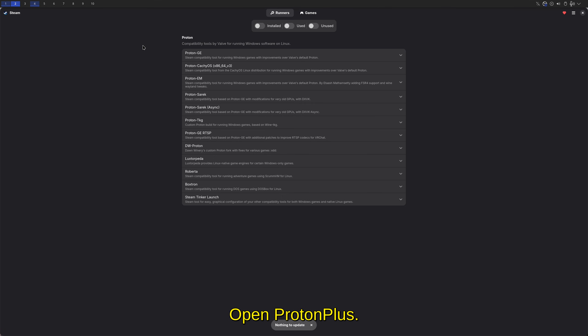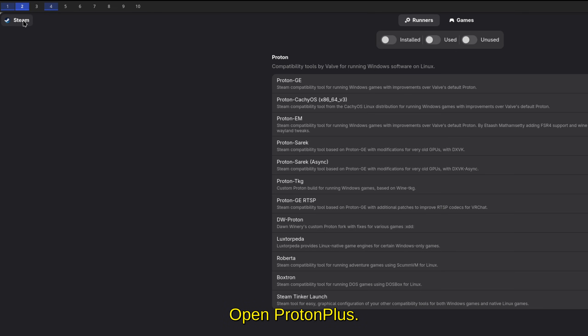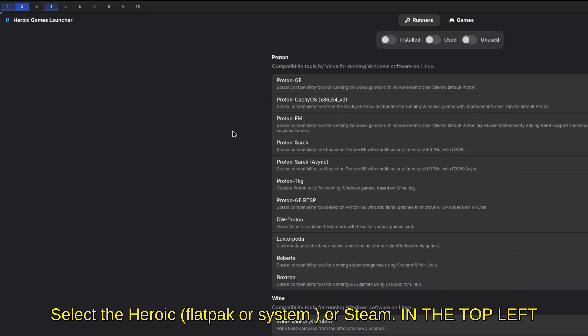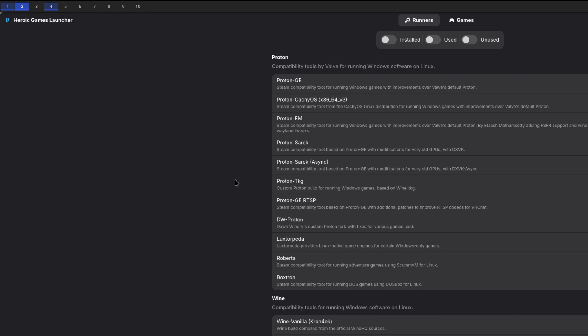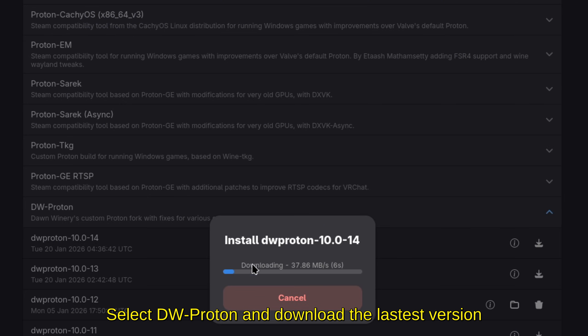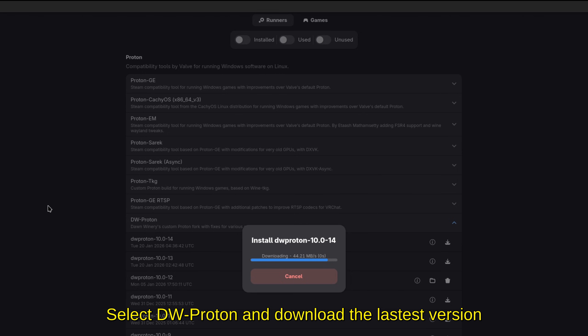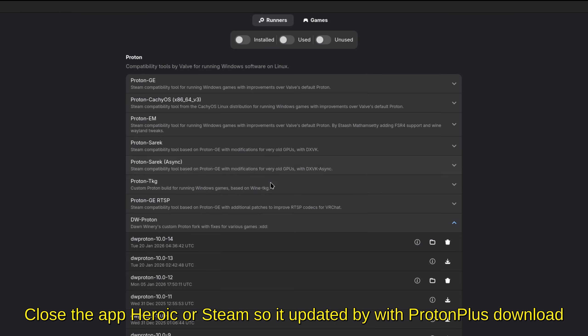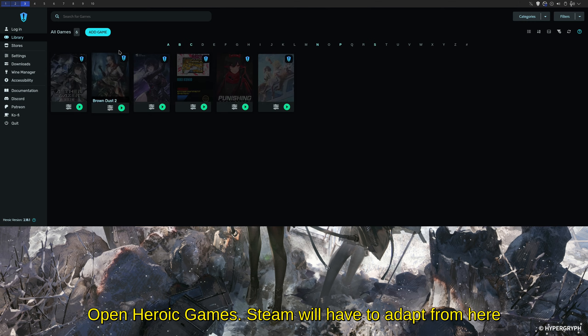Open Heroic Games Launcher first before Proton Plus, then go into Proton Plus. I opened it from my application menu after installing. Click whichever launcher you're using — I'm going to select Heroic Games Launcher Flatpak. Scroll down to GE-Proton and select the latest version. I'll press download. If there's a later version than 10.14, download that. Close the app afterwards so it refreshes and shows the new version is installed.